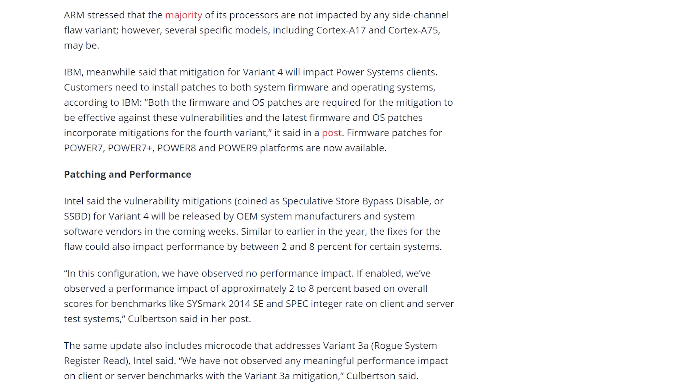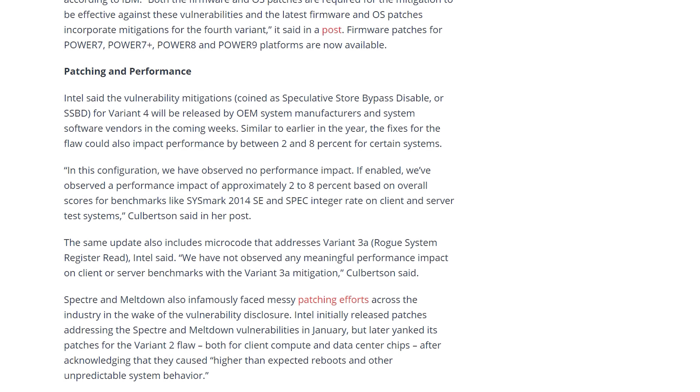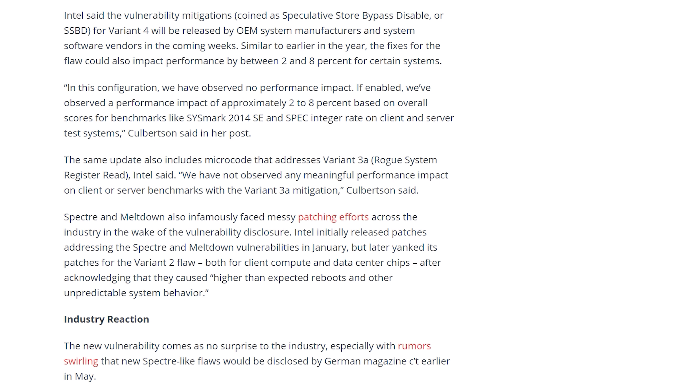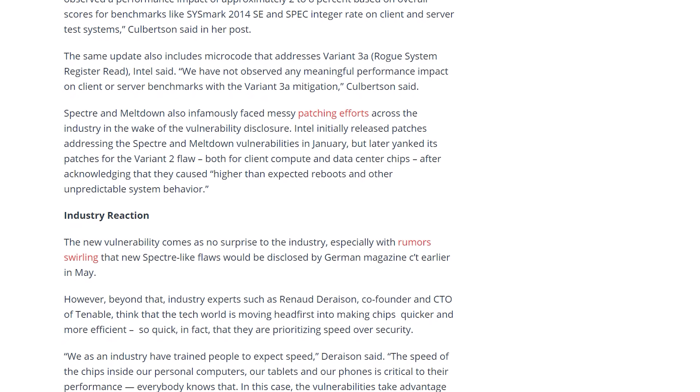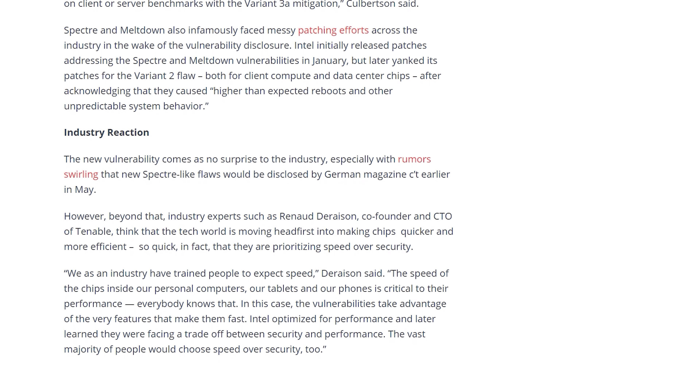Spectre Variant 4 affects most CPU vendors, including Intel, AMD, ARM, and more, just like previous Spectre issues. All CPU manufacturers are working on patches and mitigations, and Intel appears to be the hardest hit. Their firmware-level patch has led to a performance impact of approximately 2–8%, based on overall scores for benchmarks like SYSmark 2014 SE and SPEC Integer Rate on both client and server test systems. This patch will be released through OEM system manufacturers and OS software updates in the coming weeks.